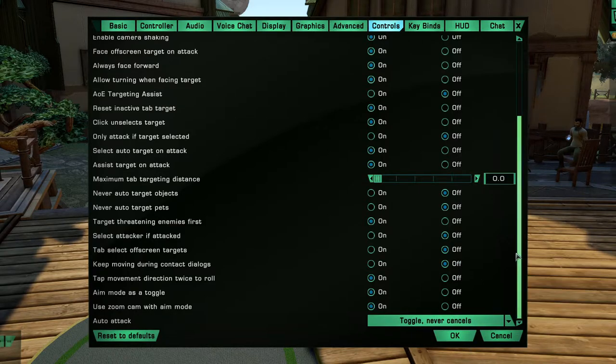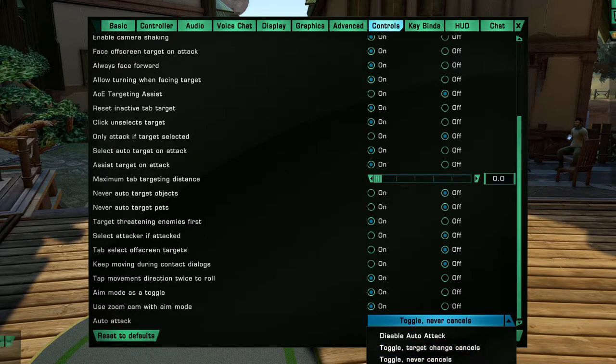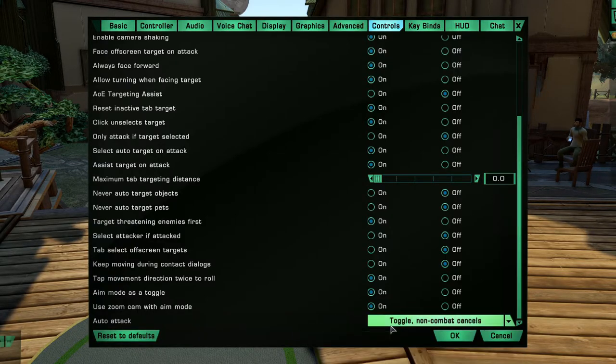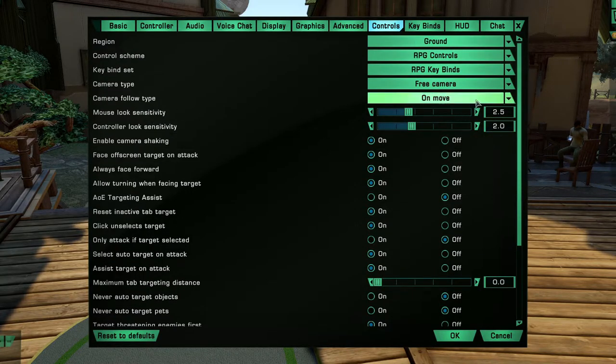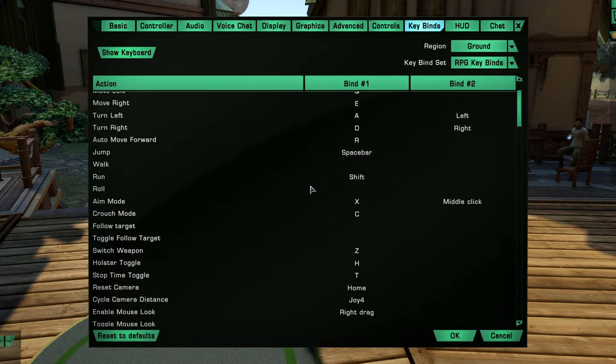Under Controls, one thing we're going to do is turn on 'non-combat cancels.' This is for our auto attack — we want our auto attack to shut off whenever we get out of combat, so when there's nobody there you're not still trying to attack. Click unselect target and all this good stuff — you can change any bit of it. In space I always change it; we'll do that when we get up to space.